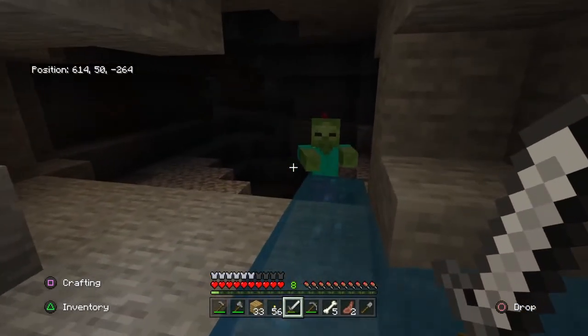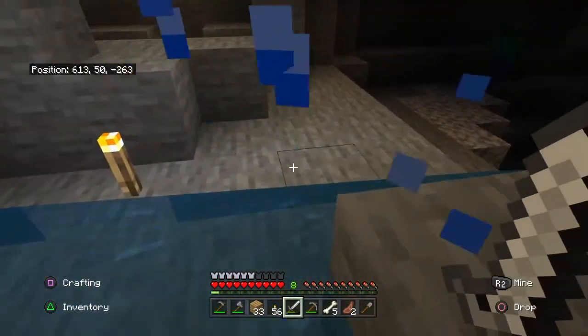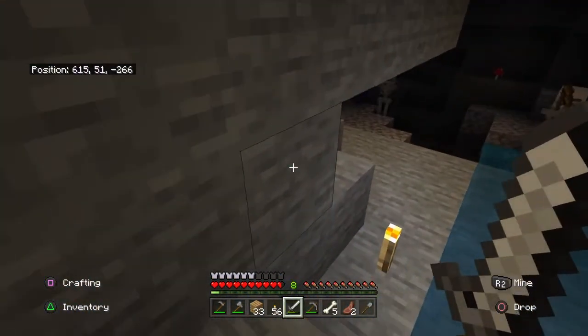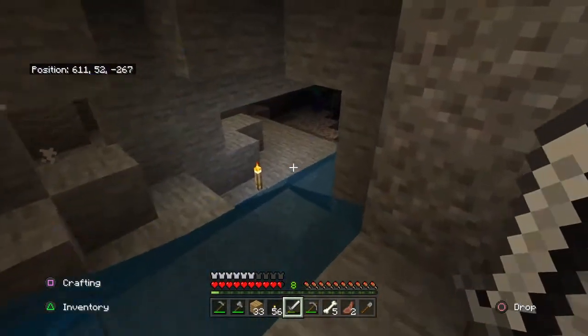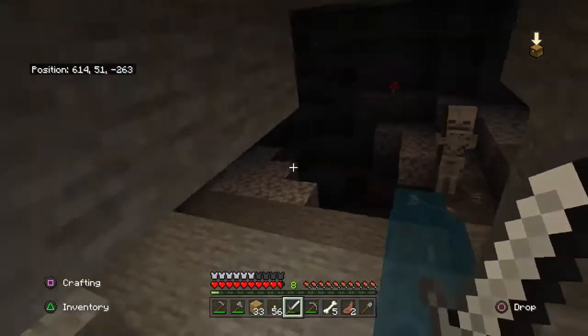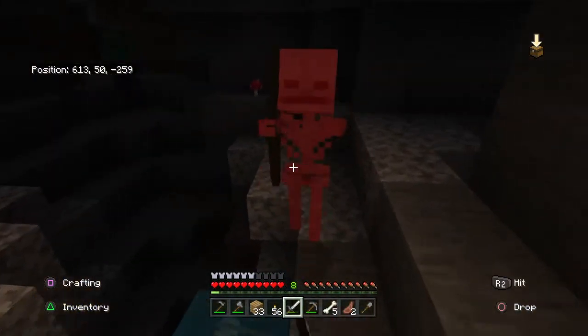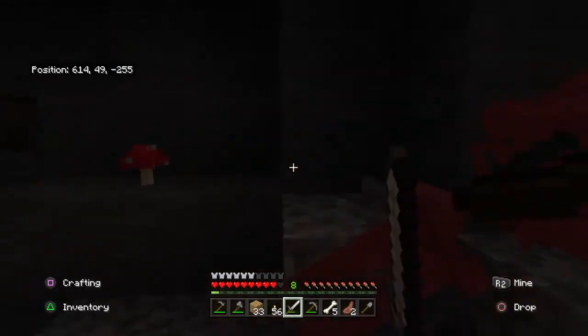Looks like we've got our first mob encounter — there's two zombies. Oh, there are skeletons too. Ow. They've got pretty decent aim. Alright, come here. Get over here. Alright, he's dead.